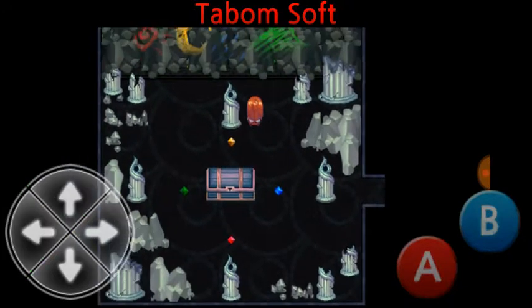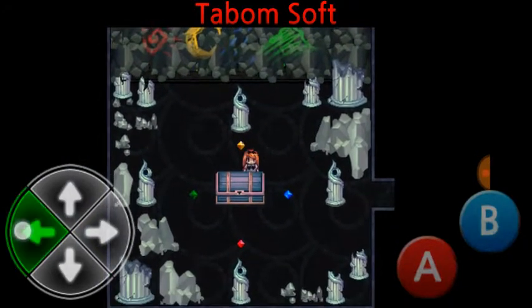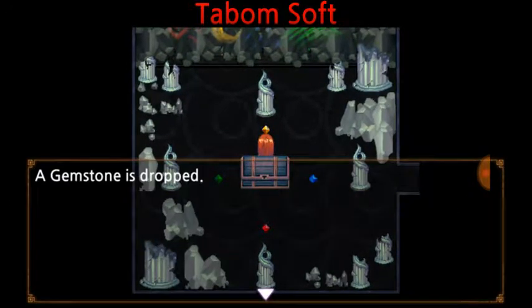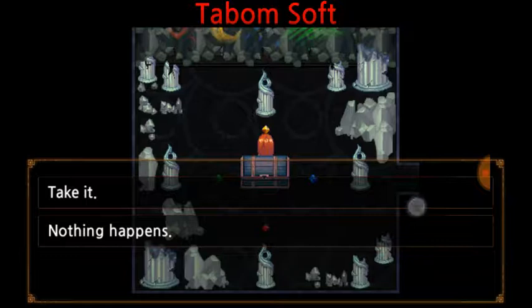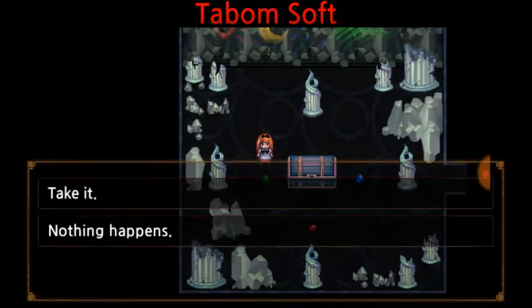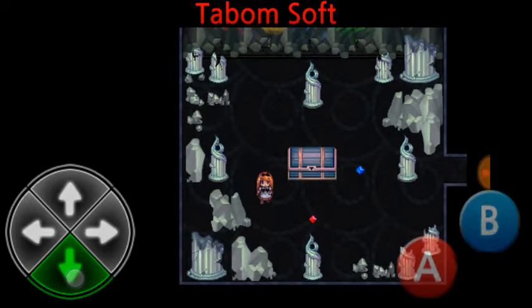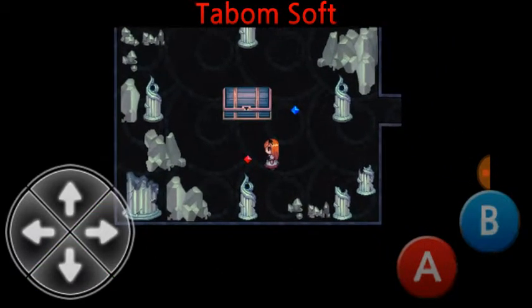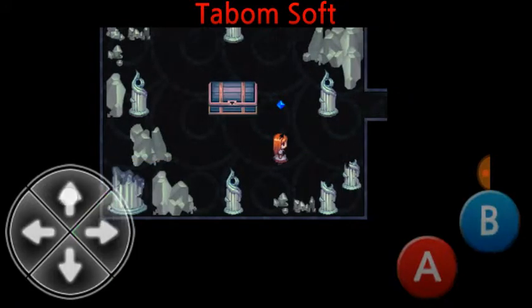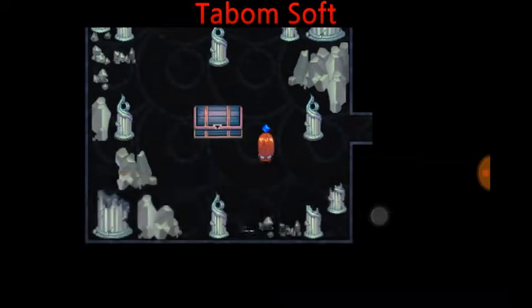Alright, so we're gonna take all of these, and it may take me a while to remember where to put all of these. The gemstone is dropped. This is a puzzle in the room. Gemstone is dropped. Gemstone is dropped. And gemstone is dropped.